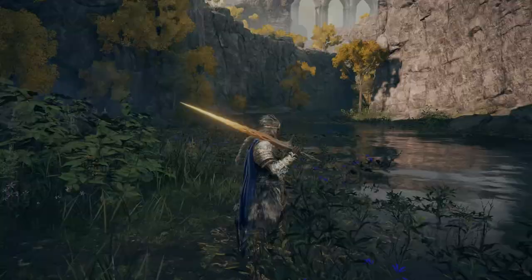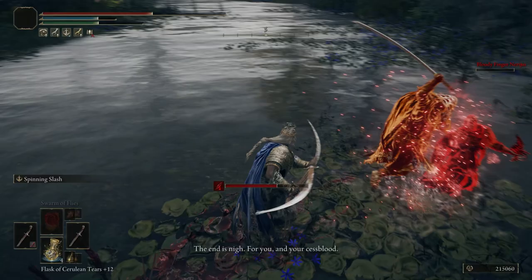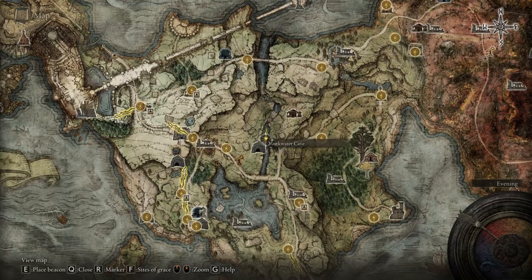After you talk with him, your next path will be right over here on the map — this is on the right of the first step. You'll have to defeat this NPC — I forgot the name — and you'll get the Finger Najiri. I don't know how to pronounce that, but you're gonna get that knife. And if you just travel a little further on the map from the Markwater Cave, just here, you'll find the samurai again.